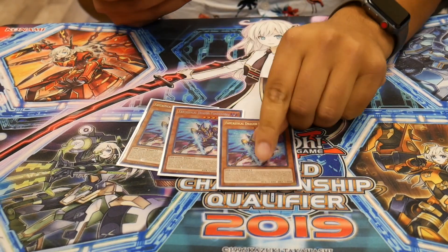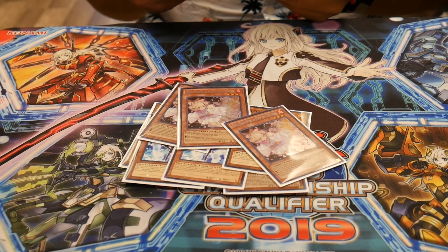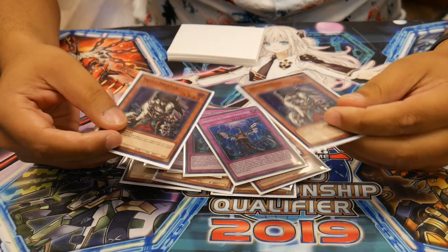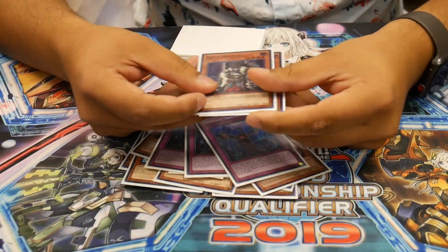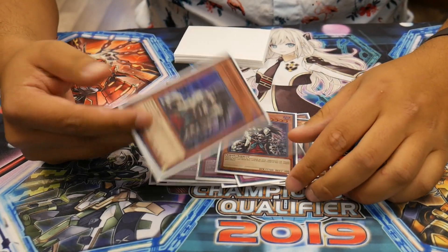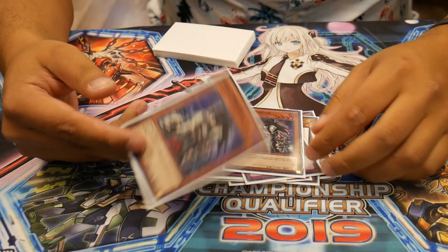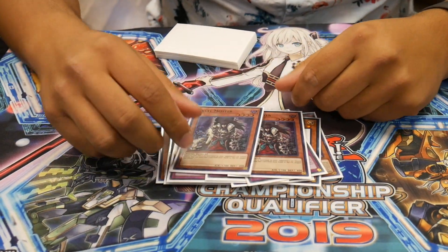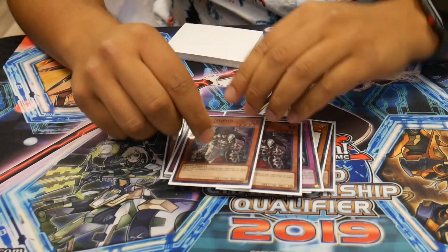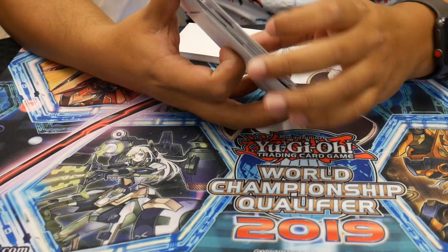For hand traps: three Phantasma, three Veilers, three Ash, three Impermanence, and two Skull Meisters. A lot of people question Skull Meister but it was really underrated. One of your hardest matches is Striker — this hits Area Zero. A lot of people don't realize that, and it also hits all the Orcus cards where Bell only stops Skeleton. So this was the better hand trap, and out of all hand traps it was the second best. He played seven Orcus matchups in the event, so it was really good having it in the main deck.